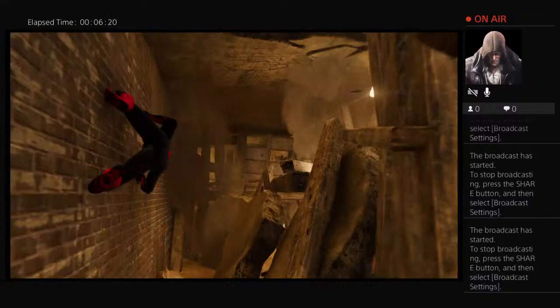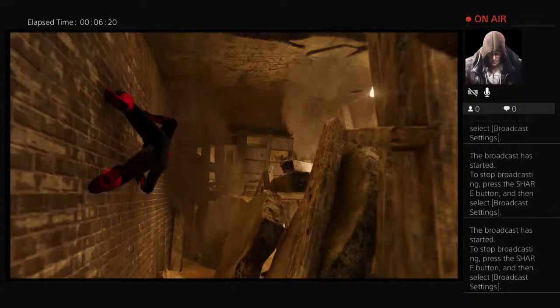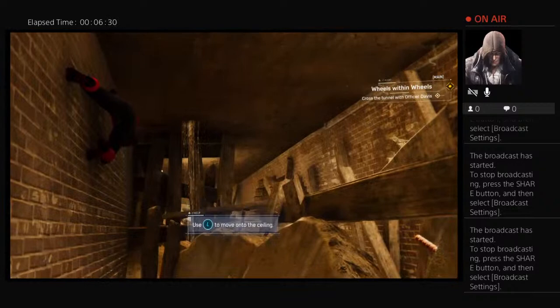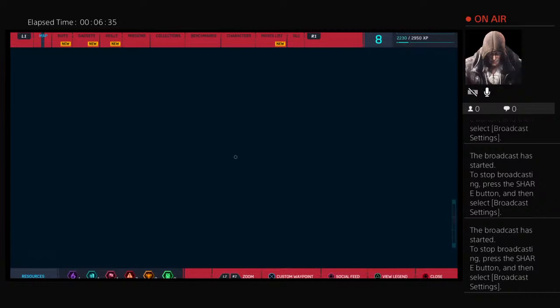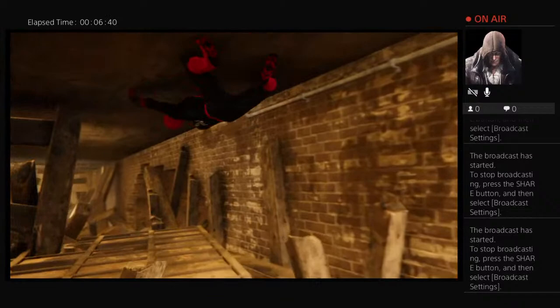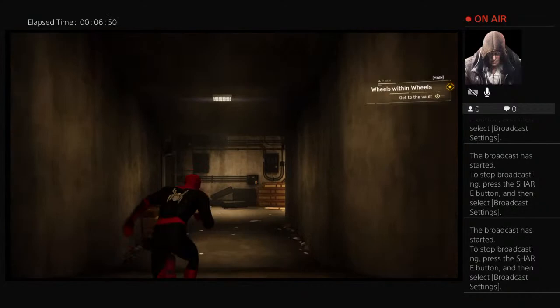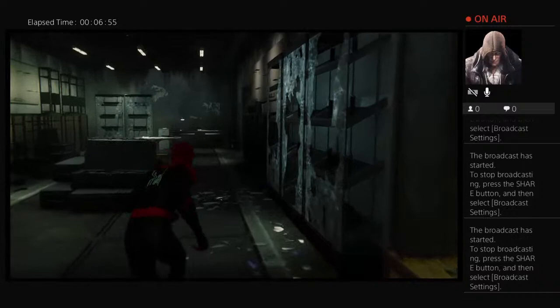What was that? Subway maybe. Let's hustle. That definitely wasn't a subway. Sounded like explosives. And that sounds like demons. The vault — hurry. Come on, let's go. Damn, demons are already gone. How'd they beat us here? Must be a back door — see if you can find it.